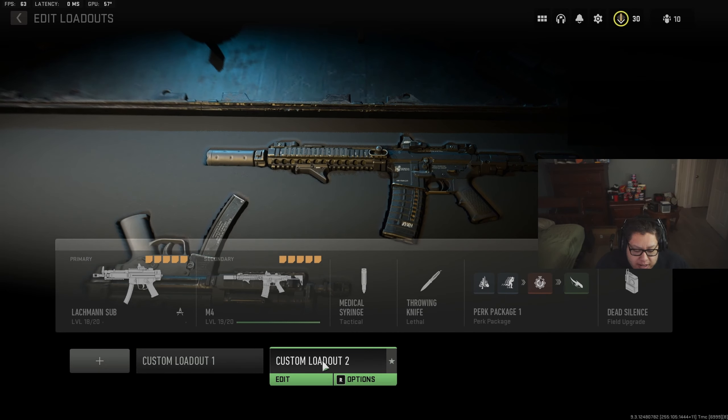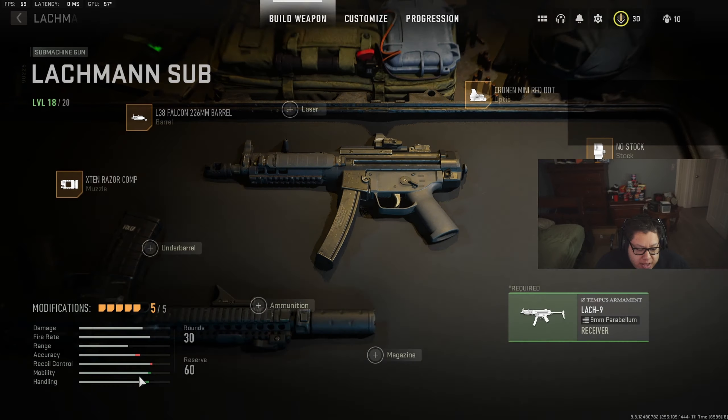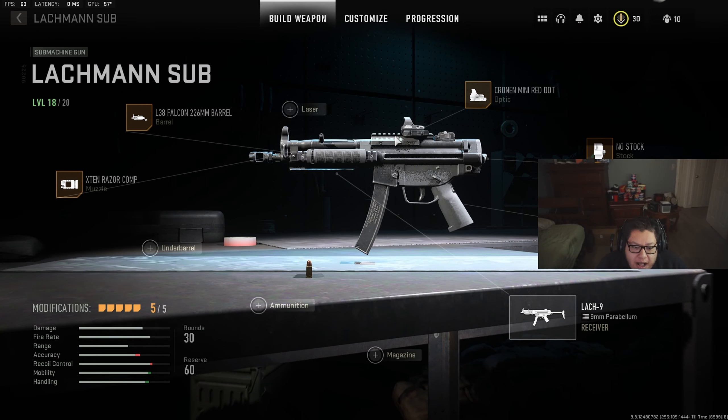I think the setup runs pretty well. A lot of people are not running an optic with it, but personally the visual recoil on some of these guns is a little daunting and the optic helps. For the barrel I run the L38 Falcon 226mm barrel, the X10 Razor Comp for the muzzle, the Cronin Mini Red Dot sight, no stock for the stock slot, the Lackman TCG 10 rear grip, and the receiver which is the Lackman Sub.